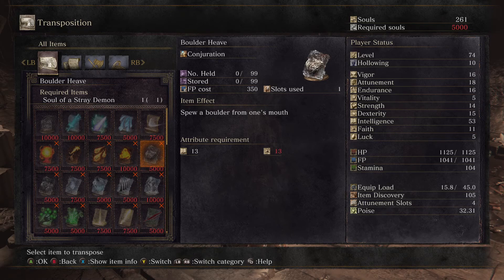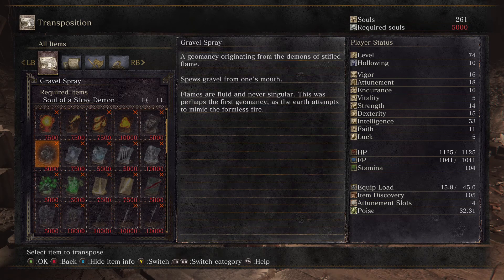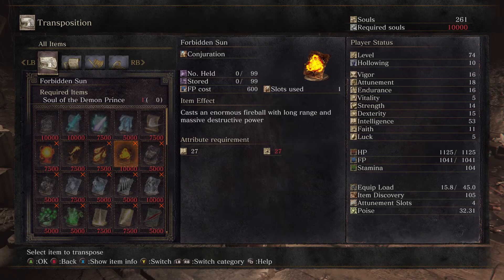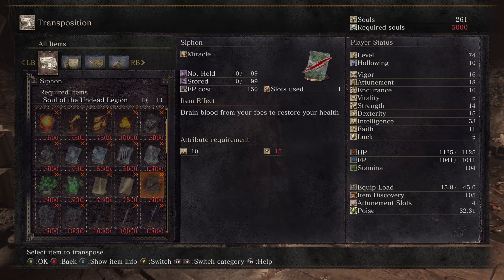The Stray Demon gives you Boulder Heave - him chucking boulders out of his mouth - and also Gravel Spray, which could also be him chucking boulders. He does have two things, but I don't see any way to refight him unless he respawns normally. The Undead Legion gives us Siphon - drain blood from your foes to restore your health.